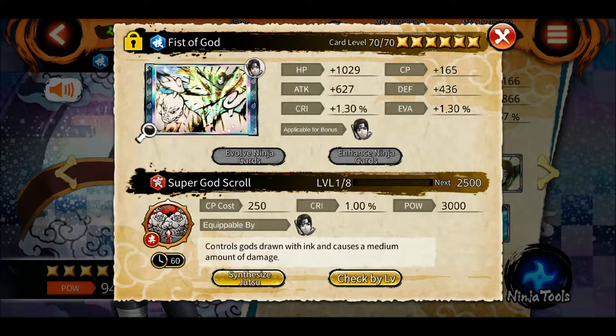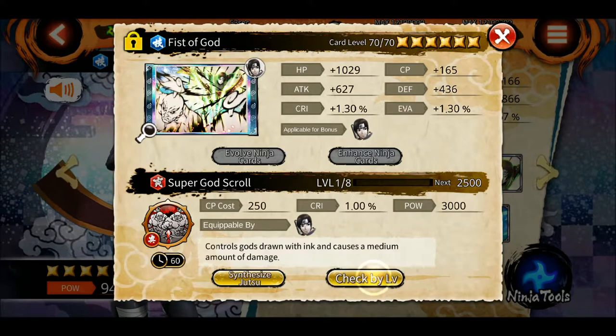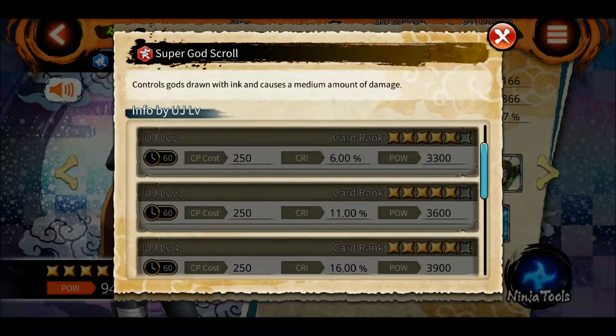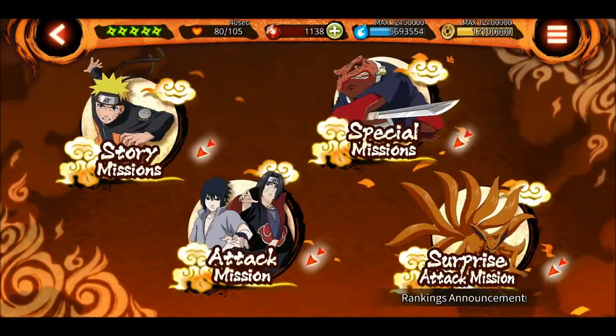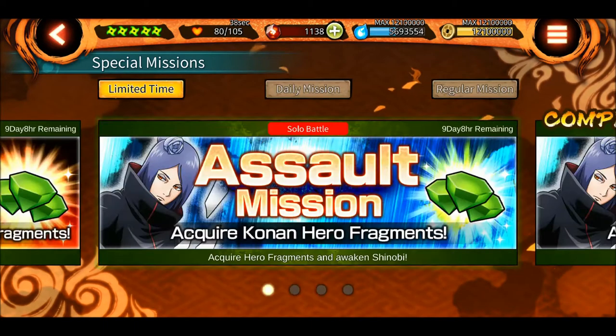This is the ultimate at level 1: 250 CP cost and 3000 power — medium amount of damage as usual with the free cards. I can get it to level 3, but there's no point — 3600 power only, no decrease in cooldown time, no decrease in CP cost. Not worth it.